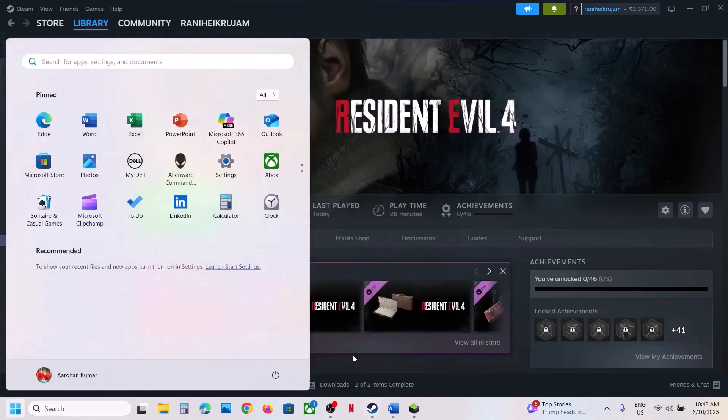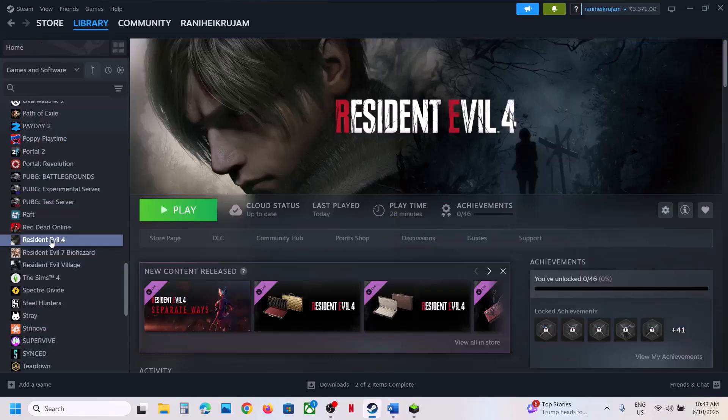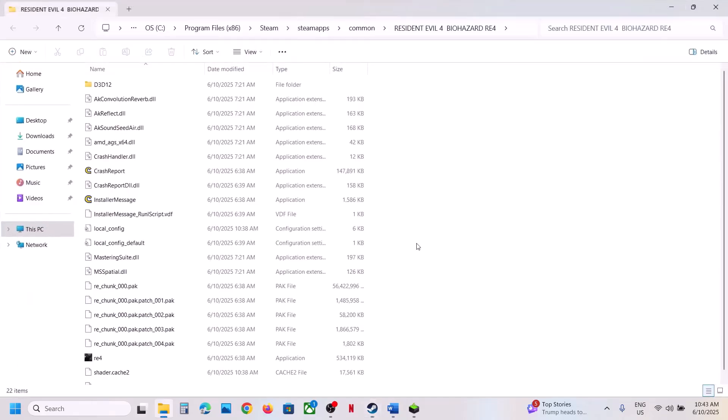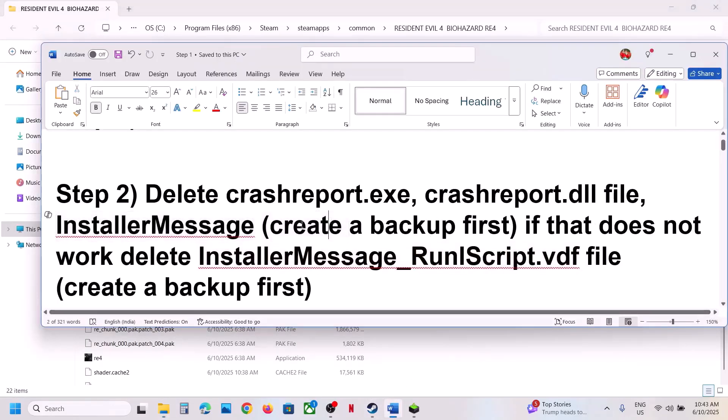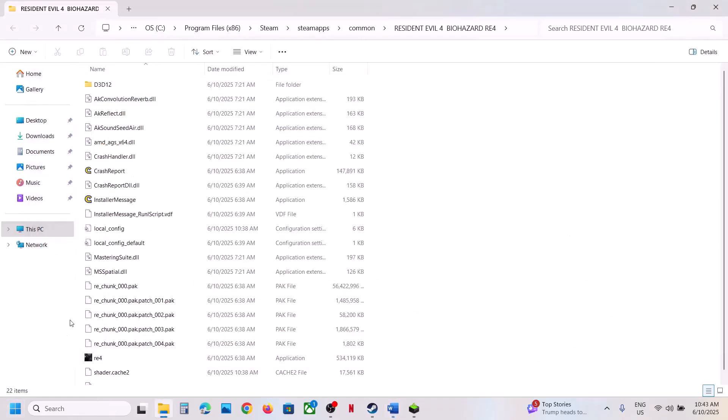If that does not work, restart your computer once and then check. The next step is to delete the crash report exe, crash report DLL file, and installer message file. For this, go to the game installation folder, right-click, then click on Browse Local Files. It will take you to the game installation folder. Before you delete these files, create a backup first. You can see crash report dot DLL, crash report, and installer message.